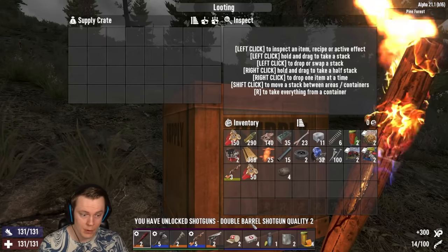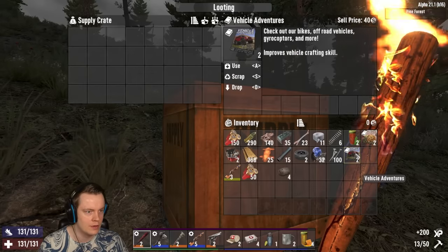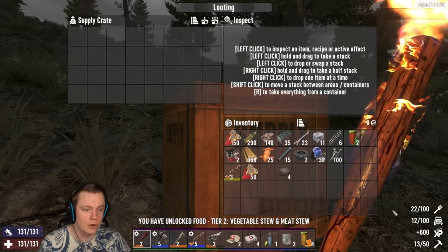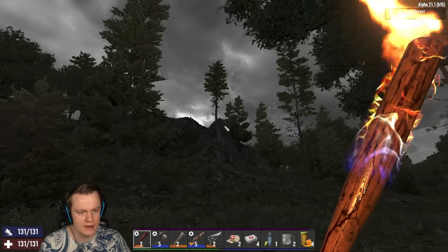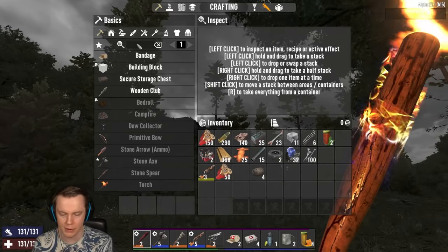We got a double barrel shotgun — wait, that's actually totally doable. All we need is a workbench and shotgun parts. I think we have two shotgun parts. Then we can craft ourselves a double barrel shotgun and at least shoot twice — that's a hundred percent increase of our firepower. I'm just going to keep running down the road. I should have probably done more of those, but I'm pretty high level. Hello, chicken!